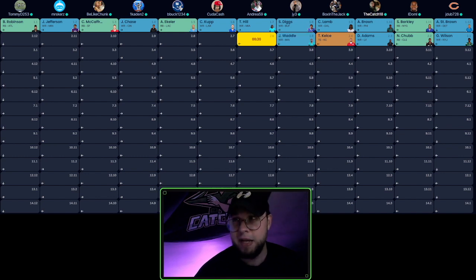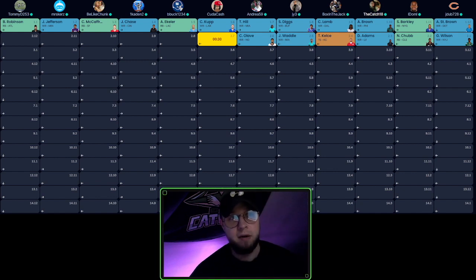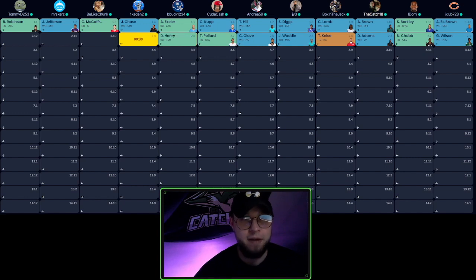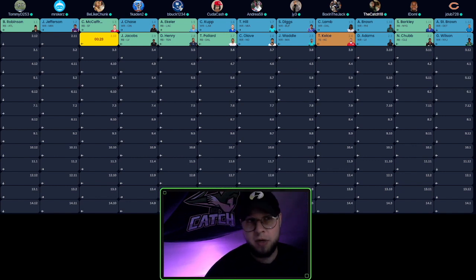Moving to the 2.3, the top available wide receivers are Davante Adams, Jalen Waddle, and Chris Olave. We're going to go with the reliable Davante Adams. His wide receiver three ranking last year takes a hit with the QB change from Carr to Garoppolo. Carr was one of the top deep ball throwers in the NFL, which really benefited Adams.